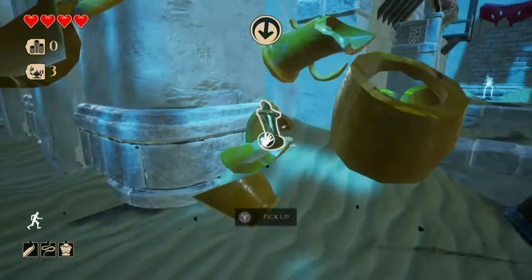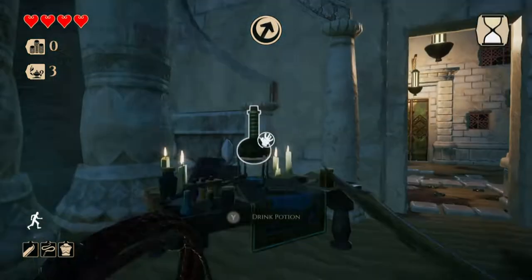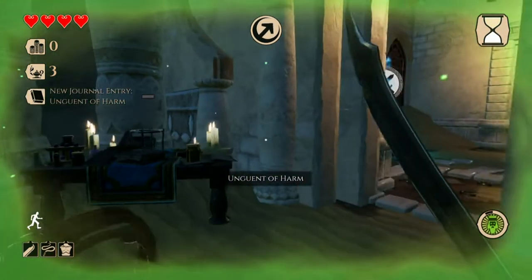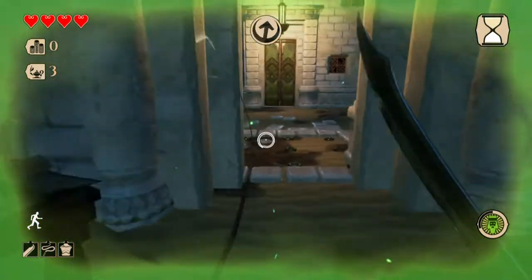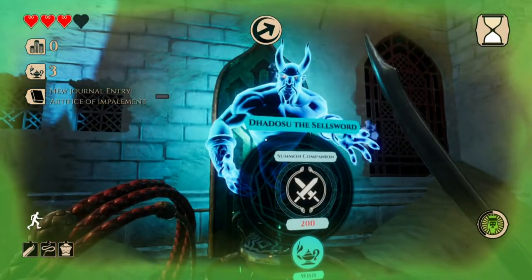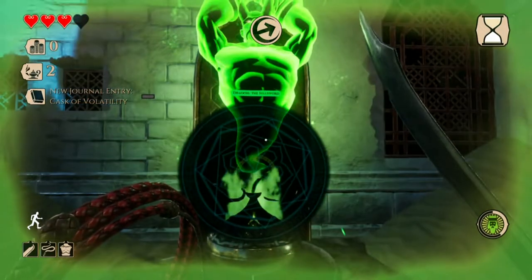When you first begin the game, you will only have access to the Fool and the Traveler. However, the other adventurers are earned through a ranking system that you gain progress through simply by playing the game. Collecting treasure and loot, upgrading weapons and armor via the Hellion, and level clear time all play a factor. Like many roguelites, this game proves to be a challenge with its one-chance life system, but your rank goes up regardless.